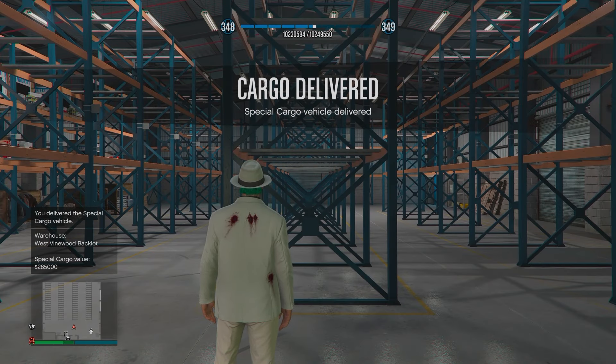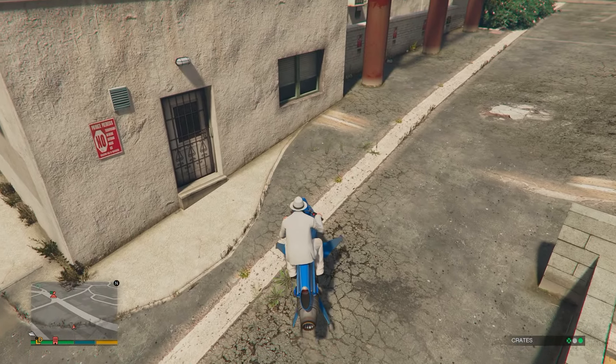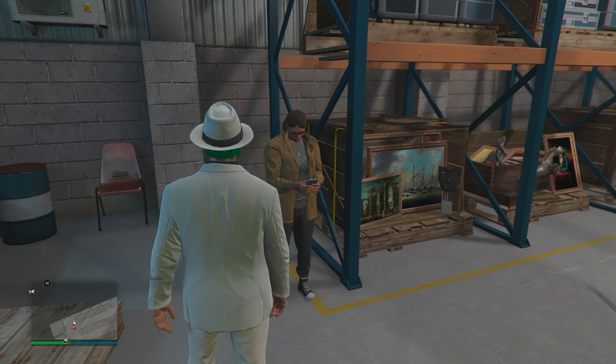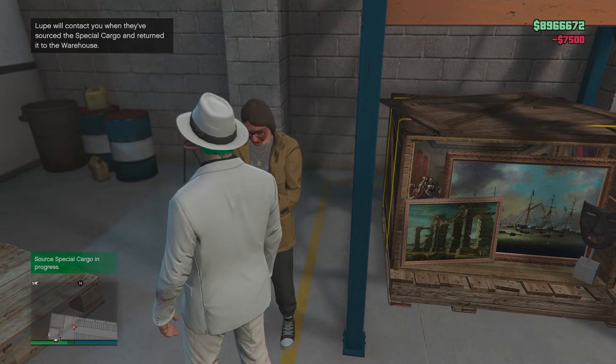Once you've completed the mission, if you only own one warehouse, I'd go and grind another business. However, if you own more than one, you can rinse and repeat the cycle of sourcing crates. Another way you can get crates in the business is by going up to your staff member and paying a fee to source the cargo.